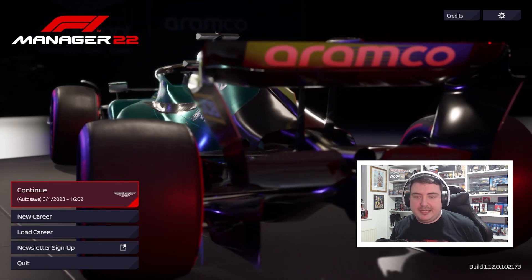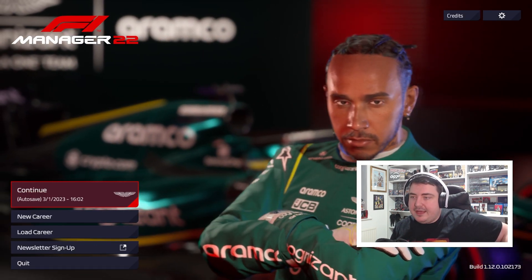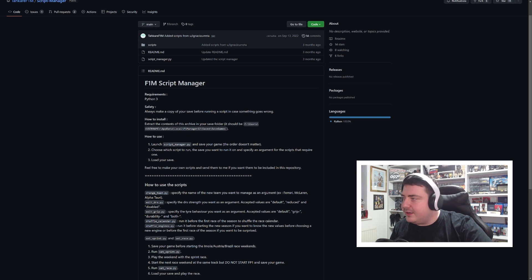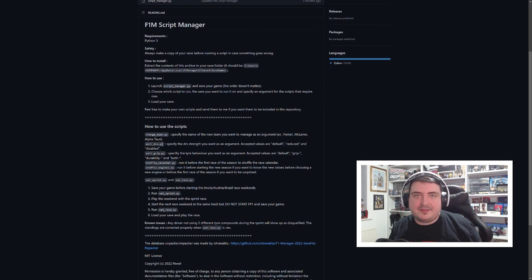The first thing you will need to do is head to Python and get yourself set up. I am using a script by somebody called Takare. I'm using their script for Python, and there are lots of things you can do with this. You can change your team, you can edit the DRS strength, you can edit grip levels, you can shuffle the calendar, shuffle the engines, performance — anything like that. You can also do sprint races and all of that.